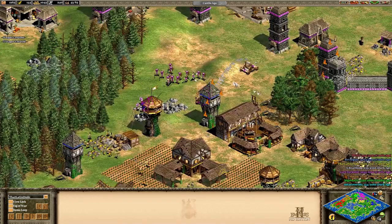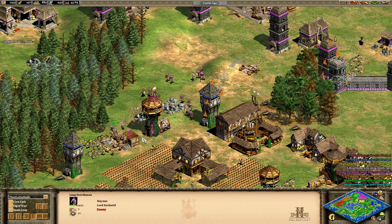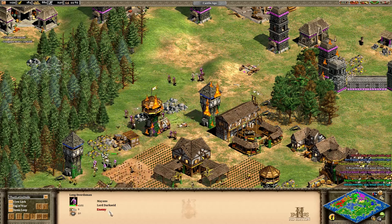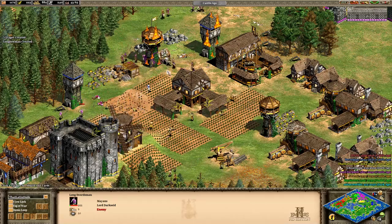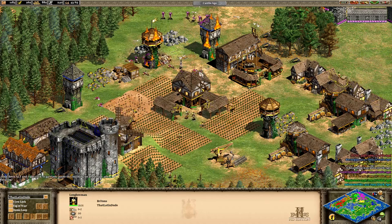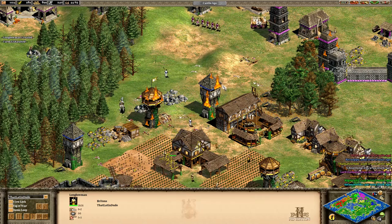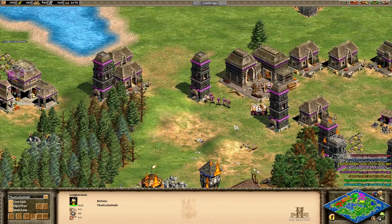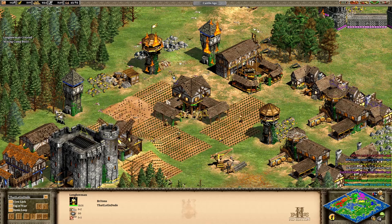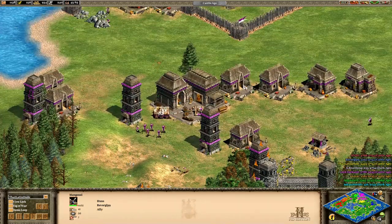The Mayans push forward, attacking with a battering ram and a combined force — some long swordsmen, some archers, but they lack spearmen. I've built one knight and have a few archers. With all these towers around me, it's going to be tough for those skirmishers. They broke ranks and fled. I was able to hold off that raid and I'm doubling down on my longbowmen, lining them up in a zone of defense. My ally Revorg has mangonels — if you try to send those trash units, just boom, flatten them out.